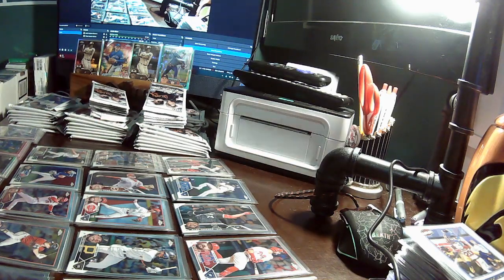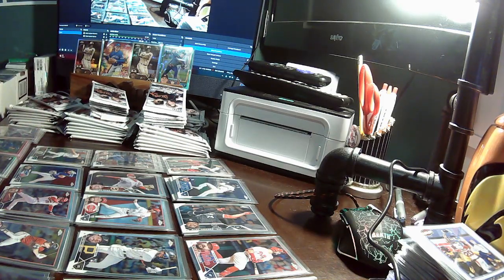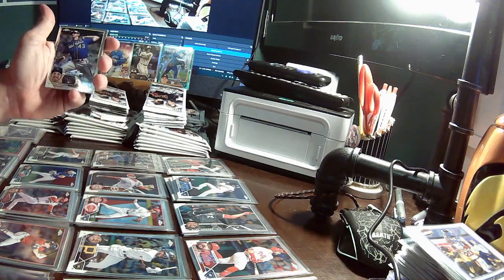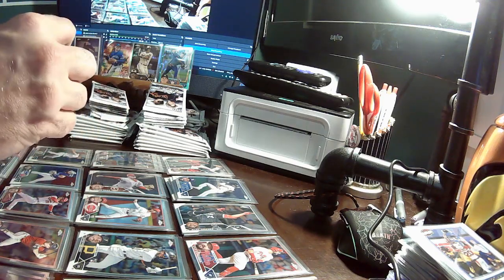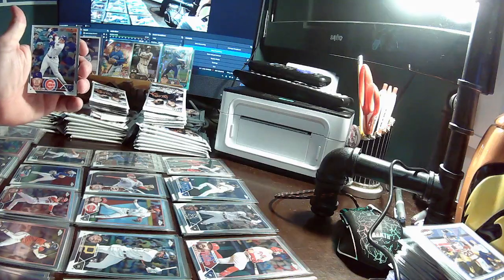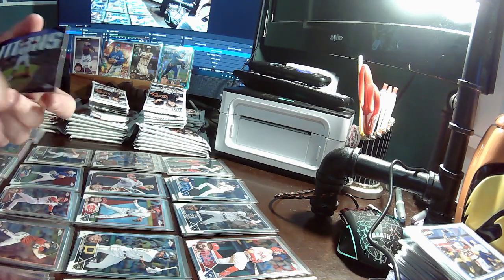So one auto so far out of three blaster boxes. The last six blaster boxes I opened, we did not hit a single auto. Ethan Small Brewers, Oscar Colas White Sox, Ian Happ Cubs. Then we hit our first Titans card — a Ronald Acuna Jr. for the Braves. Unfortunately the redemption won't work for that one.